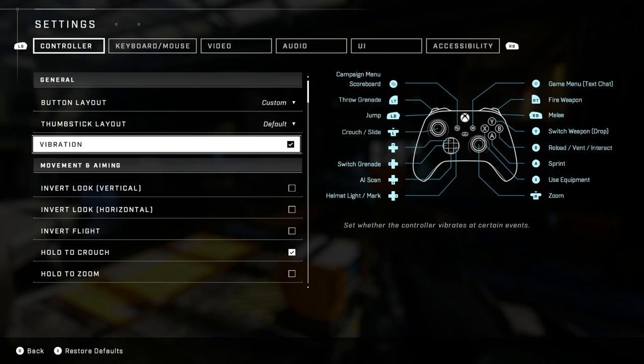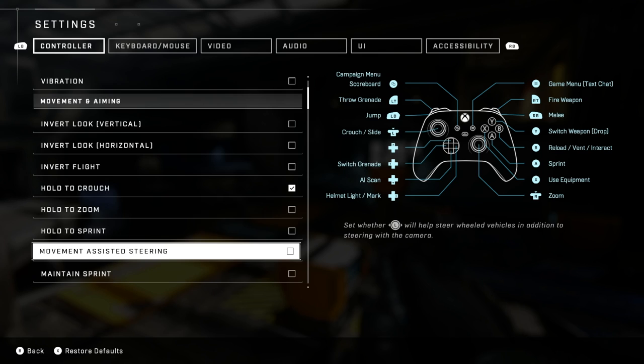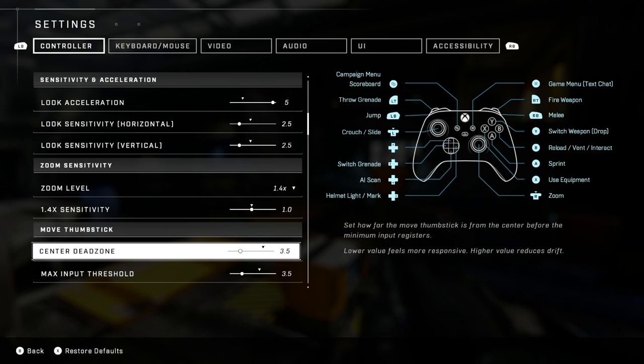Knowing how to play is half the battle, but your ability to execute it is the other half. One way to improve is by adjusting your settings. Halo Infinite defaults to a standard controller layout, which I'd highly suggest changing. Settings are personal, but experienced Halo players follow general trends to play more effectively. For example, many people play Bumper Jumper, including myself. I run my sensitivity at 2.5, controller acceleration at 5, and 5x zoom sensitivity at 1.4. Aiming in Halo Infinite feels very different due to lower aim assist and bullet magnetism, so dialing in your sensitivity will make a huge difference.